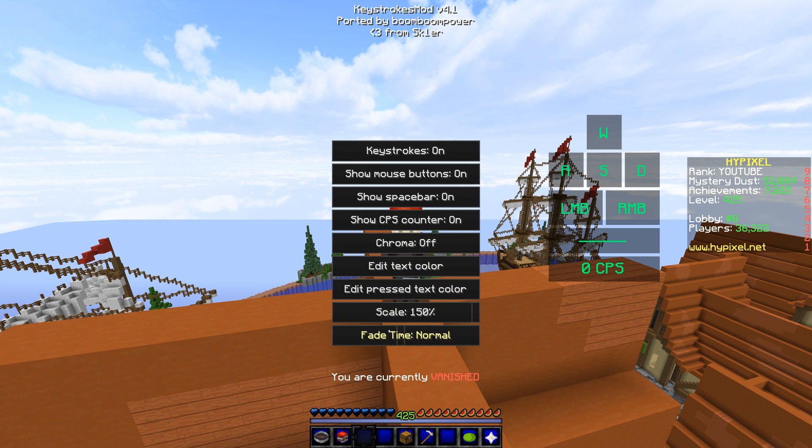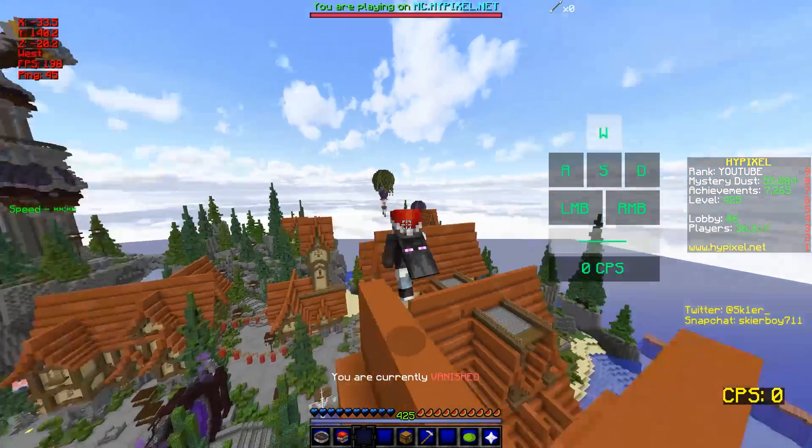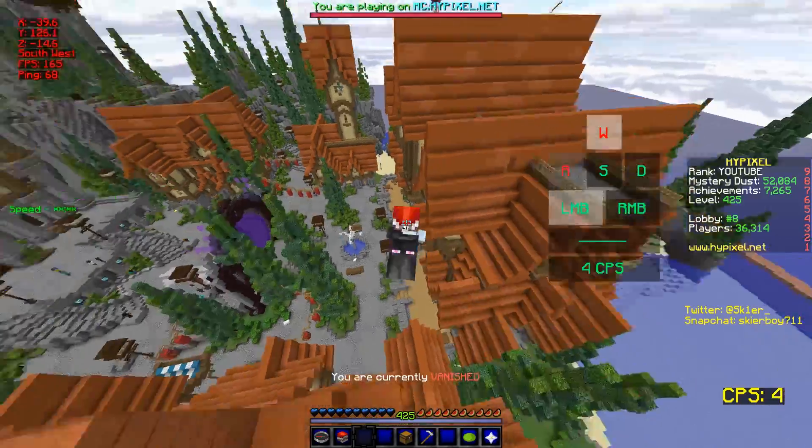The new thing that was added is a fade time. Normally it's fast, so when you press a button it fades back pretty quickly. But if you set it all the way to slow, when you press something and let it go it will actually take a few seconds to fully fade — just for an interesting effect.